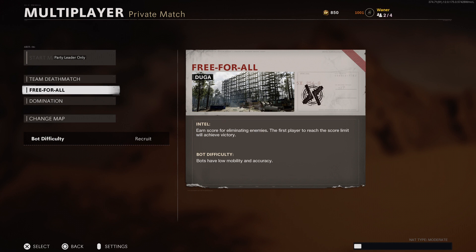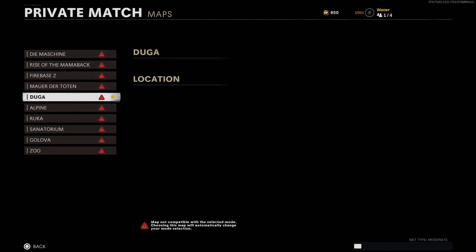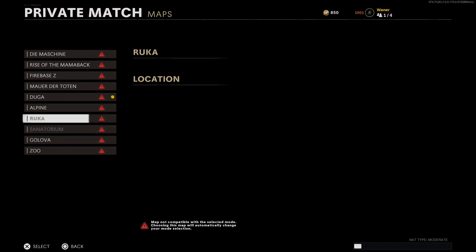The host — the one on screen right now — needs to become the host as soon as he has left. Now he has left the party. On this player, what you want to do is change the mode and the map. Change the map first to Go Over or Duga — up to you guys.